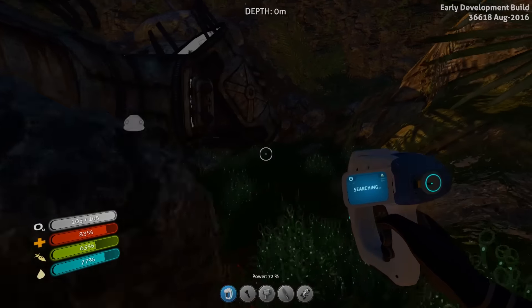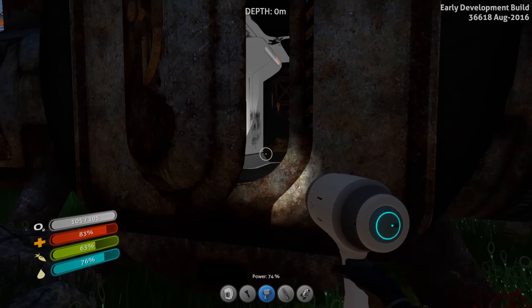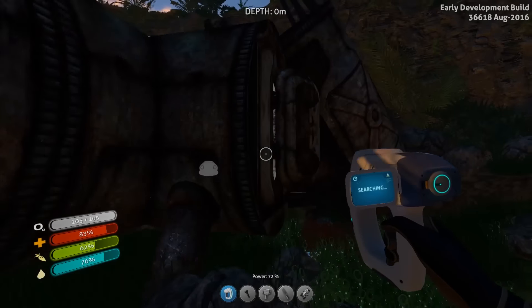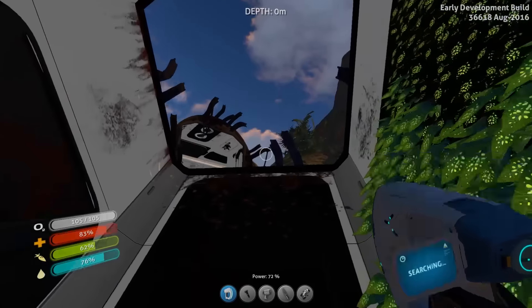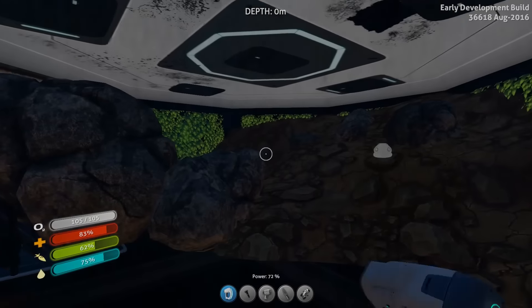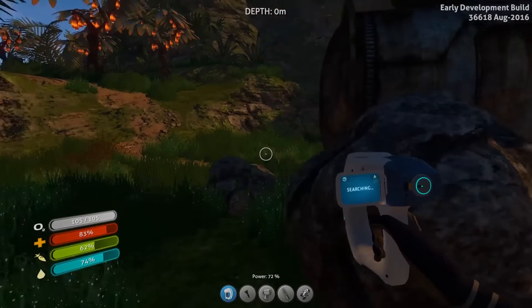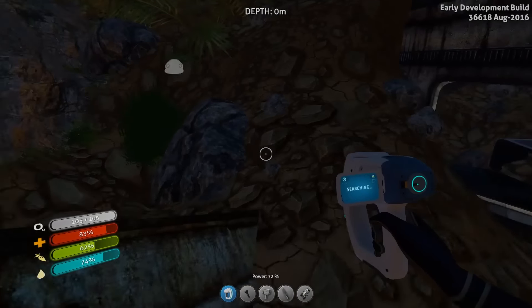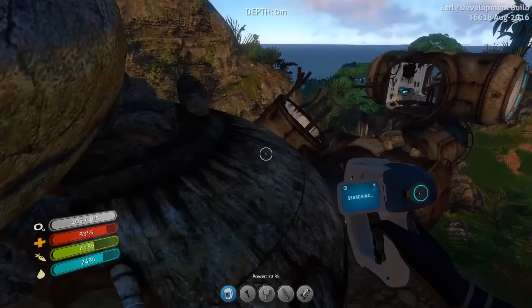We've got the sun coming up now so that means we can save some power. I wonder if I can find anything else through these walls — I thought I saw a spotlight I could scan in here before. They're not going to let us go through there — oh, it's because there's glass still on that part. Now I remember working out last time that whatever this wreckage came from actually came from a ship that crashed here before the Aurora did, which is why this place is so beaten up.